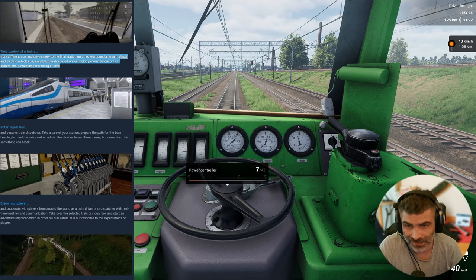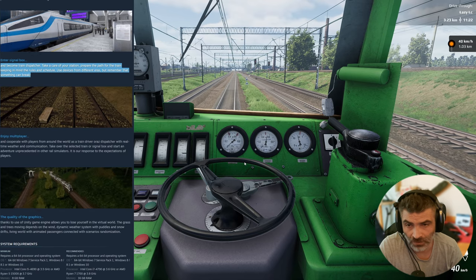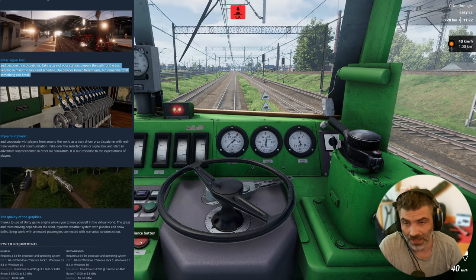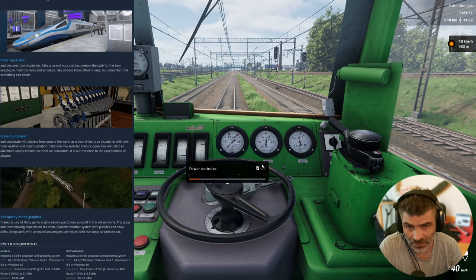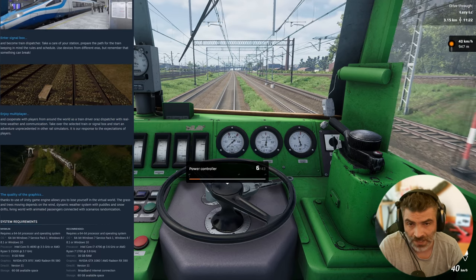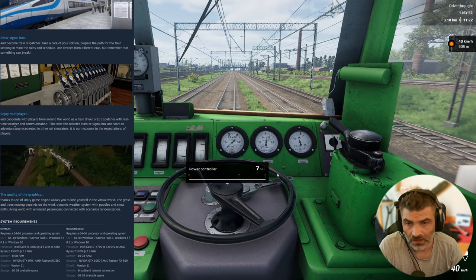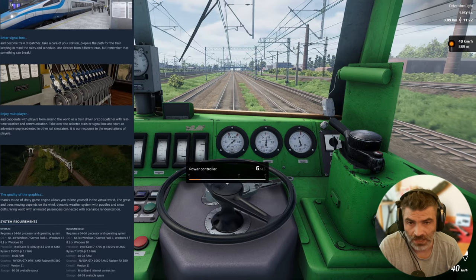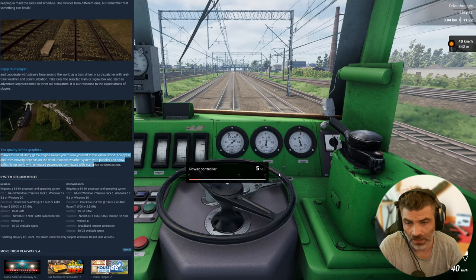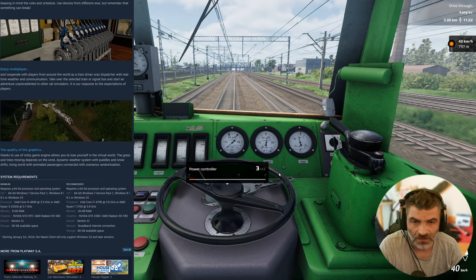Most popular steam, diesel and electric vehicles use realistic physics based on technology known before only in professional simulators for training drivers. Enter the signal box — this is cool — and become a train dispatcher. Take care of your station, prepare the path for the train, keeping in mind the rules and schedule. Enjoy multiplayer and cooperative players from around the world as a train driver or as a dispatcher with real time weather and communication. And thanks to the Unity engine you can lose yourself in the virtual world.